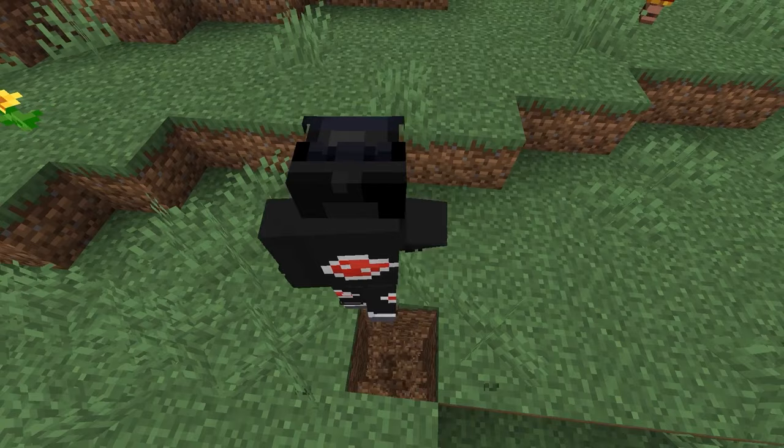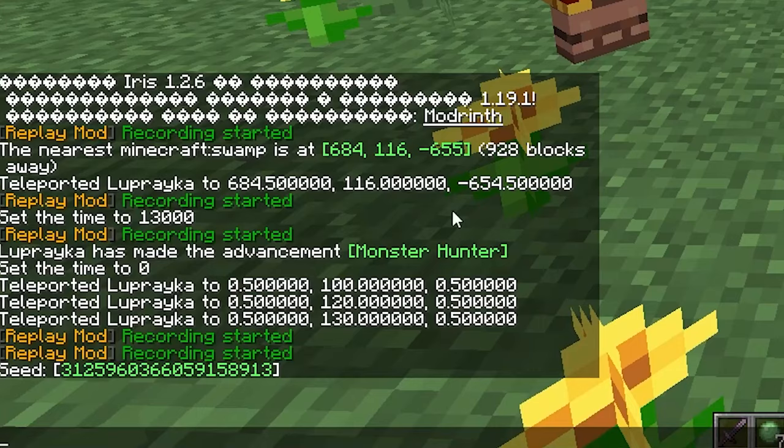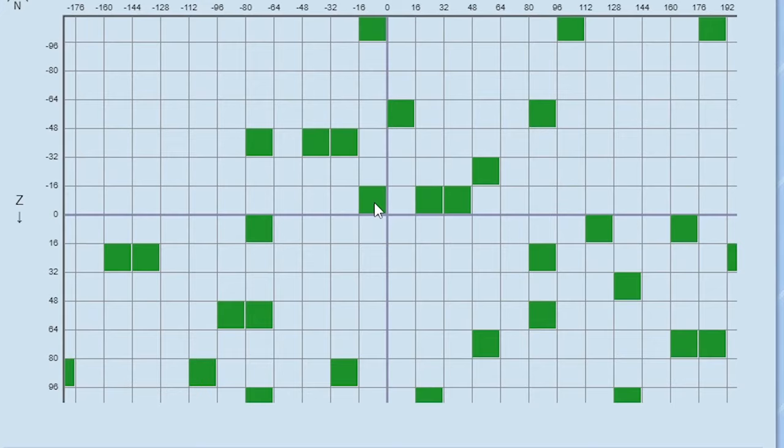The third way is to find a slime chunk. You can do it by yourself, but I recommend using Chunkbase. First, copy your seed, then paste it into Chunkbase, and now you can see all slime chunks.